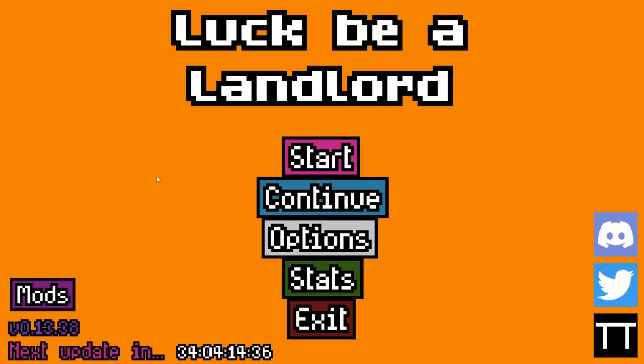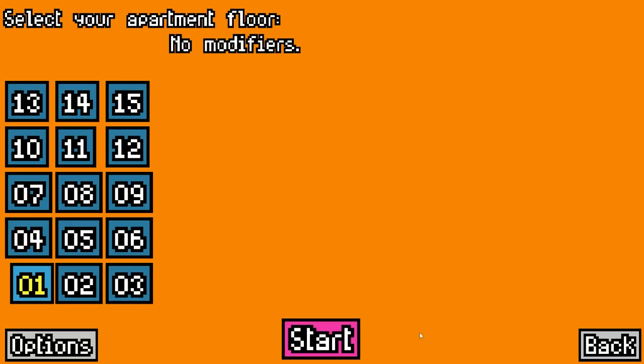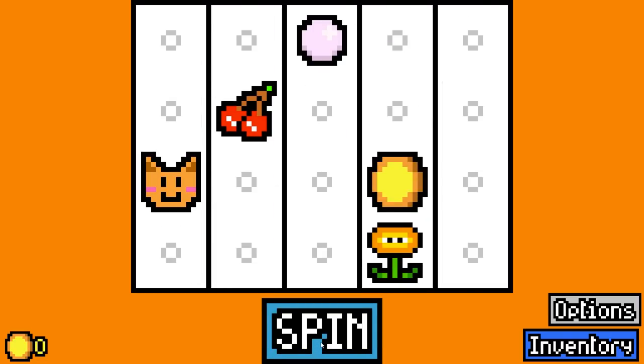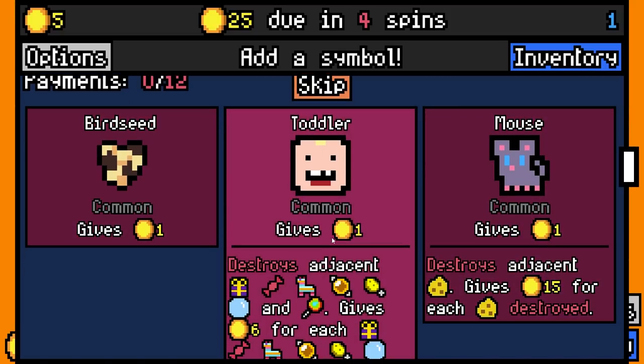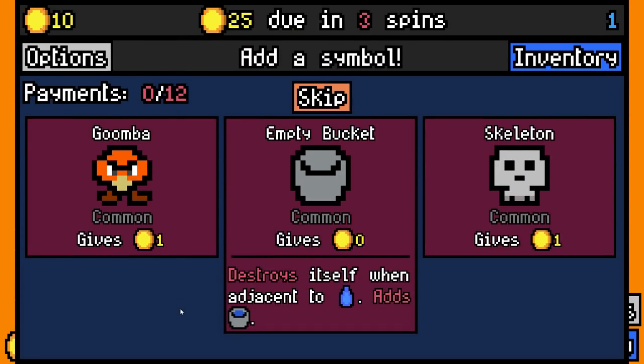Hey everyone, welcome back! Look Be a Landlord - there are a few changes today. I've added all of my favorite mods and we're going to start doing a floor 1 to 15 run. I am kind of terrified because the item pool is going to be insane. Let's start with a toddler though - the item pool and symbol pool is going to be ridiculous.